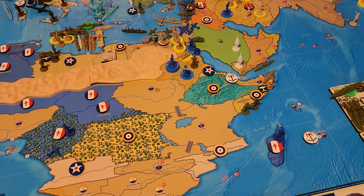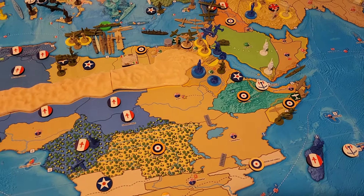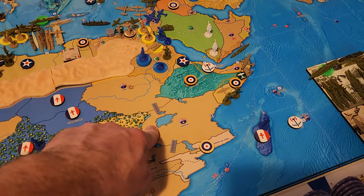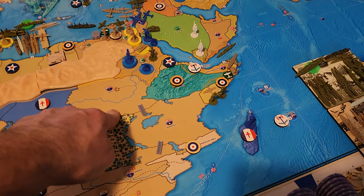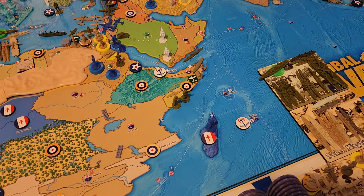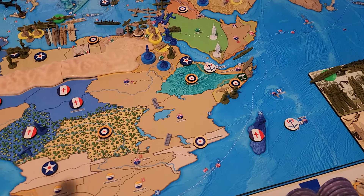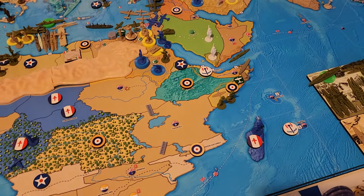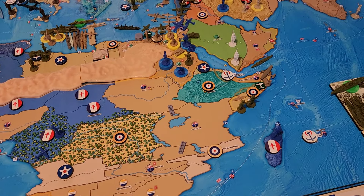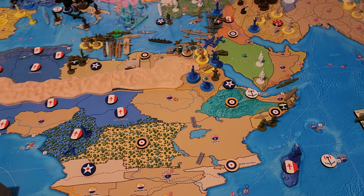We only have two combats. The first one: we're going to come out of Saranaka with our medium bomber, five fighters, and seven jets, and come down one-two. We're going to bomb the rail here between Tanganica and Sudan. The only defense possible is this British fighter here in Italian Somaliland — with seven fighters and three jets I would think he wouldn't scramble. So I should just be able to bomb this railroad. It does one point of damage.